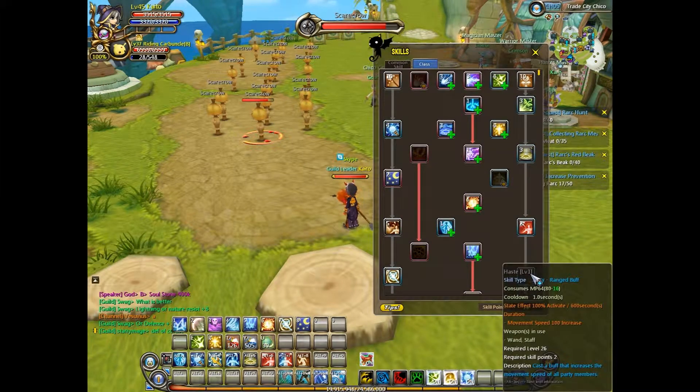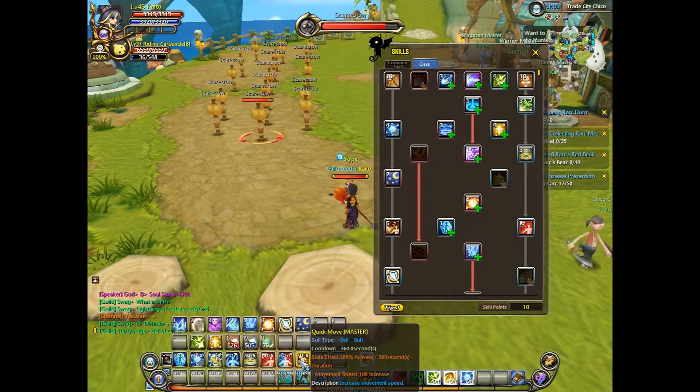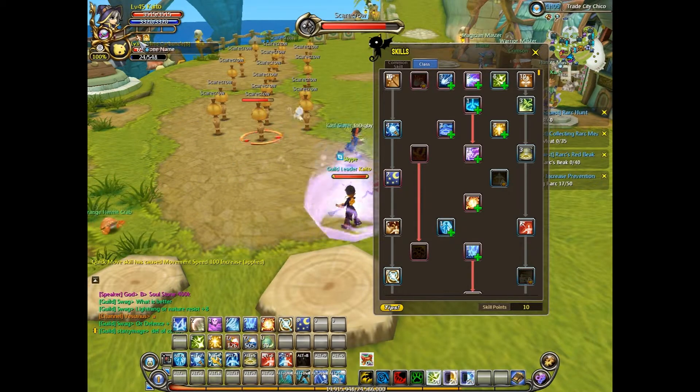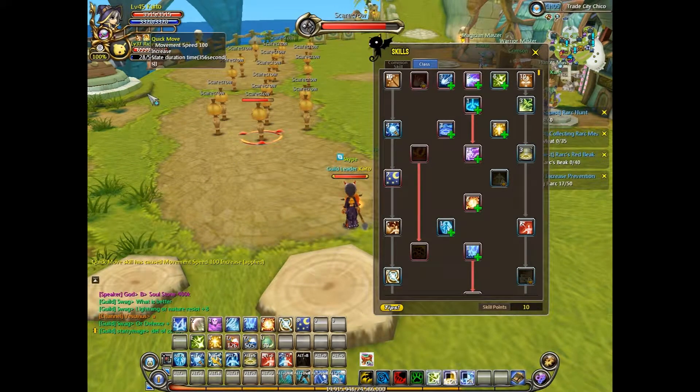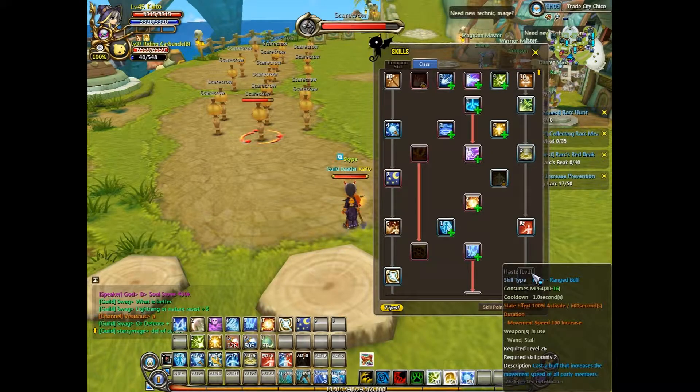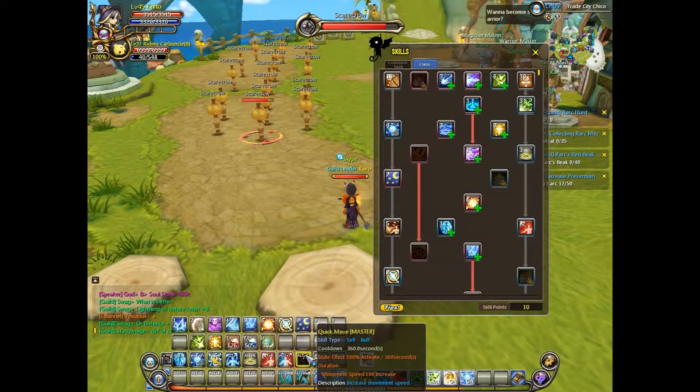I don't really suggest learning this Haste skill because regardless of what class you are, it gives 100 movement speed, but at level 1 we have a common skill called Quick Move which also gives 100 movement speed. It has a 360 second cooldown, but the duration of the buff itself is also 360 seconds. So when the buff comes off cooldown you can use it again, and it'll last the entire cooldown. So there's no point in getting this. If your party members want to move faster, they need to use Quick Move. This is pretty much useless — it gives the same thing and they do not stack.